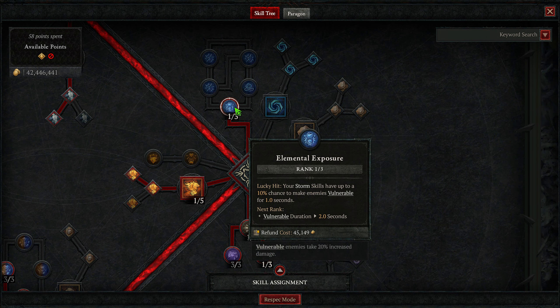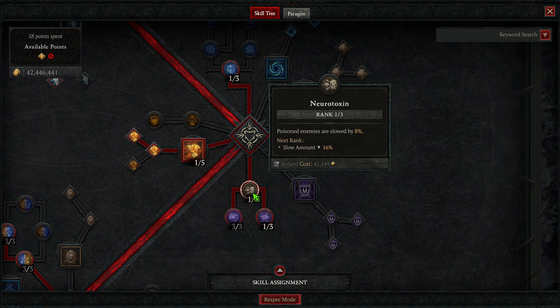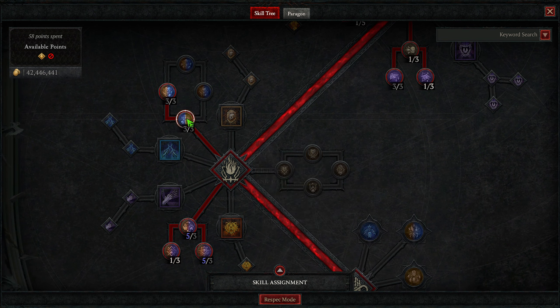Then we're taking Ravens. Upgrade one increases crit chance against enemies Ravens have hit, and upgrade two gives us two additional Ravens — that's the main reason we want that upgrade. Then we're taking Trample primarily for the unstoppable. Upgrade one does more damage to fewer enemies, upgrade two fortifies us. Trample's upgrade and Debilitating Roar's upgrade are the main ways we keep ourselves fortified.